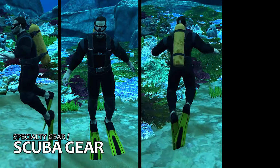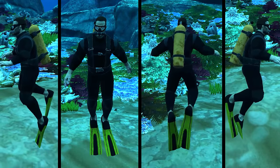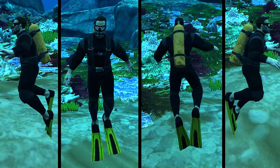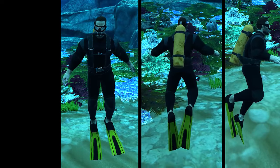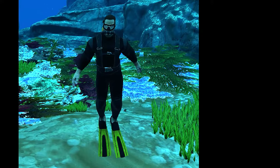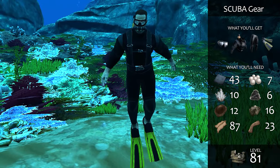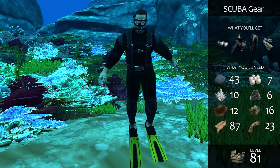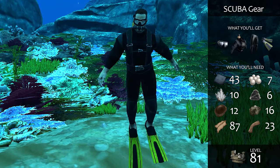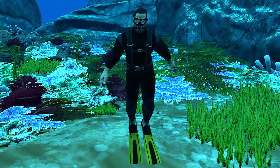Scuba gear is essential to exploring the deep seas of ARK. It's completely useless as armor, but it will grant you the outstanding ability to breathe underwater for up to 30 minutes. The flippers let you swim two and a half times faster than normal, but make you walk slower on land, so take them off when you leave the water. The mask lets you see more clearly underwater, but your peripheral vision is pretty restricted by it, so be sure to look around occasionally for predators. Scuba gear provides the best cold protection of any mid-game gear, but only in the water.